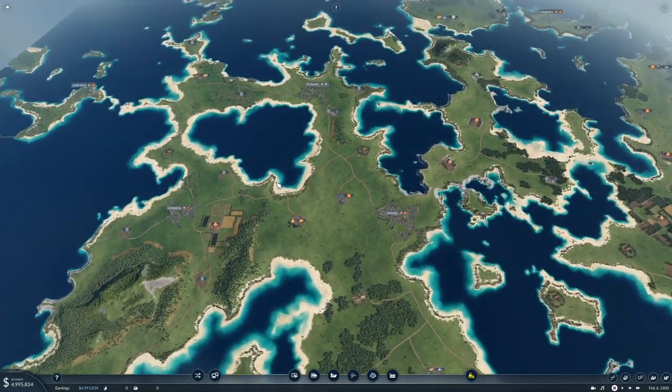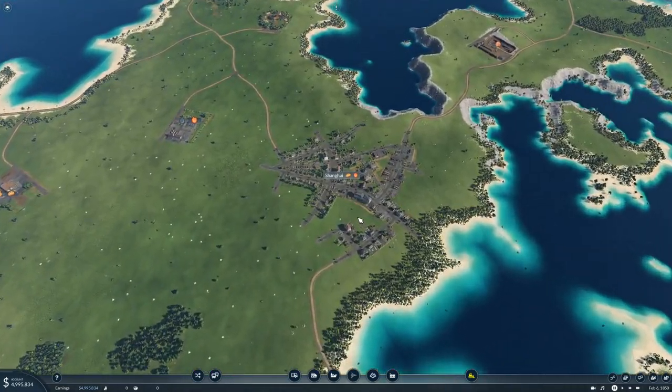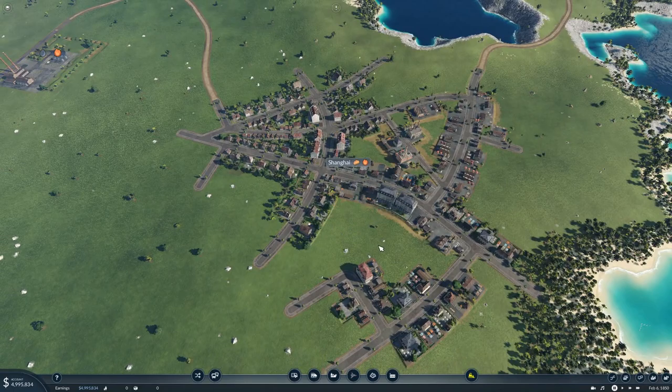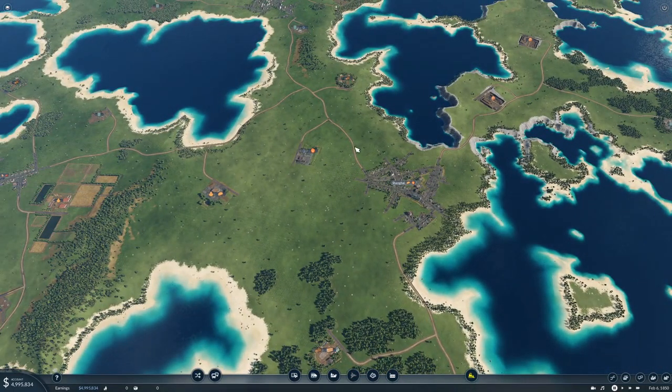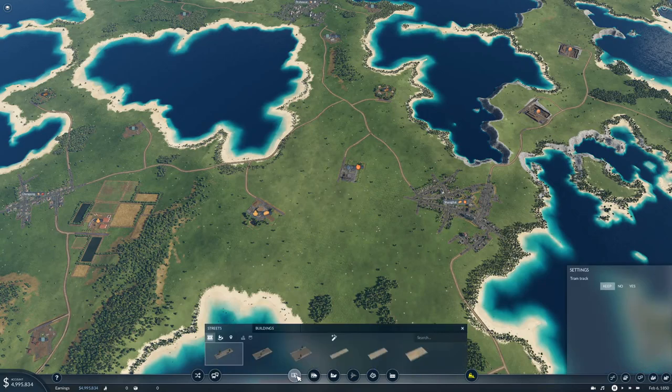Let's pause the game because we don't want to be spending money we don't need to spend. I'm going to set a rule that I cannot hook cargo up to anything unless it's part of our main passenger transportation line. So the first thing we need to do is set up a passenger line between Peshawar and Shanghai — we'll do that with Troikas or stagecoaches to start.